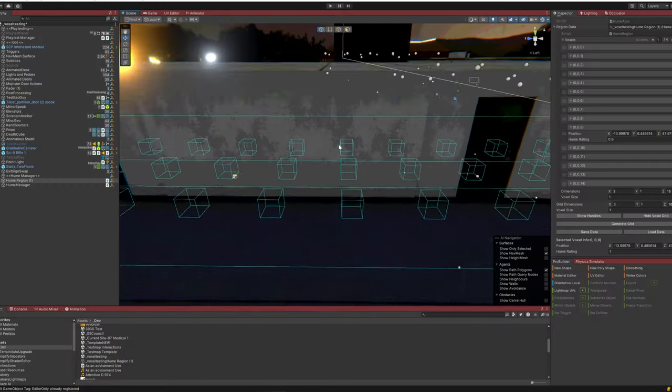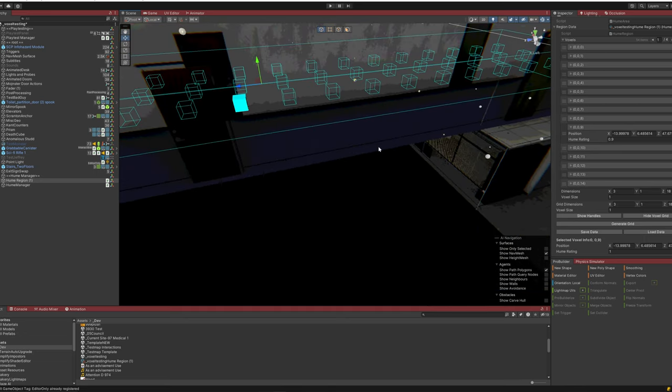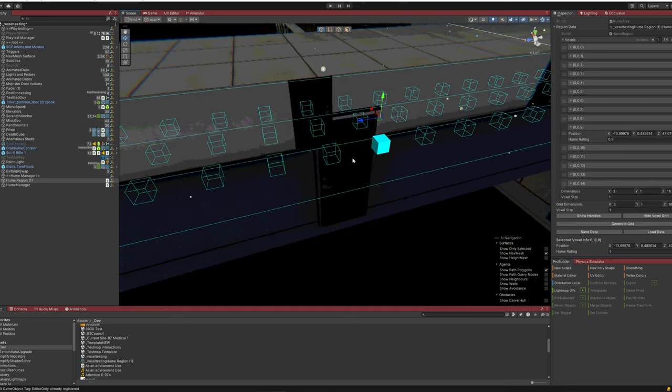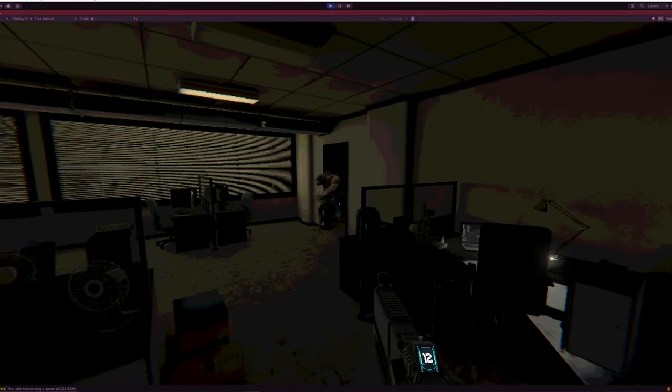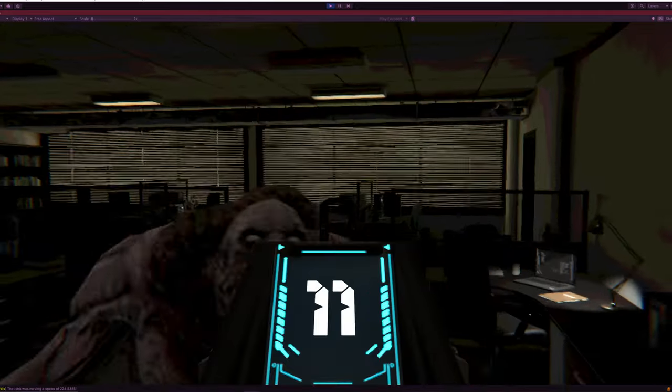Instead of terrain data, our voxels hold data about the world, including light levels, Hume levels, and data about the player when they pass through these regions. This is how the goodest boy, Jeffrey, is able to track the player's scent.